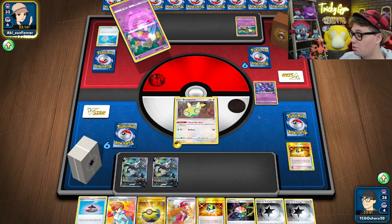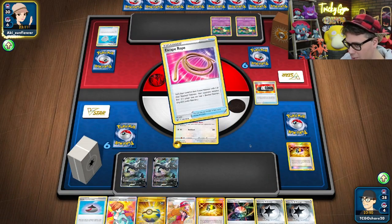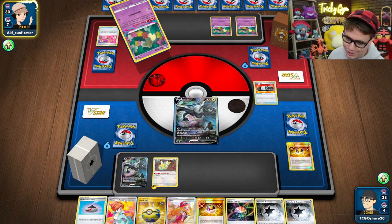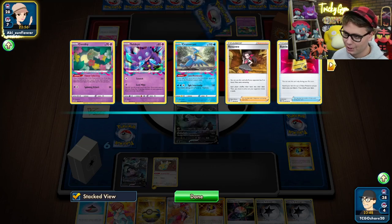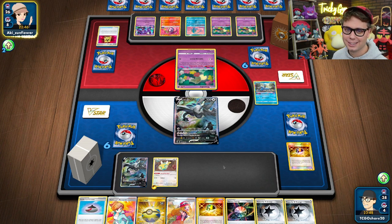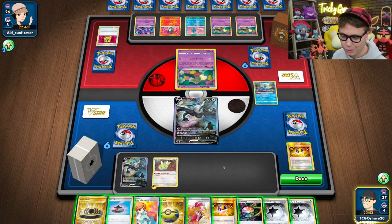The most frustrating play they could make would be if they get Manaphy down and knock out my Dunsparce with Cramorant. They're going to bring up Lugia — that's fine. My Dunsparce is just going to sit here bravely holding that Speed Lightning Energy. They've got seven cards in the Lost Zone on turn one. Slow down there. They're just going to pass — which is fine with me.